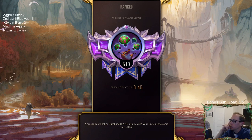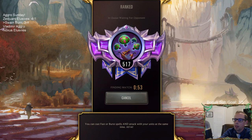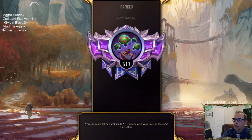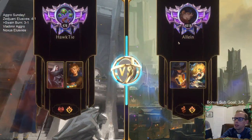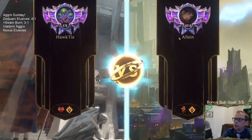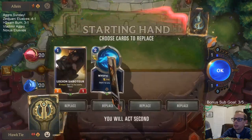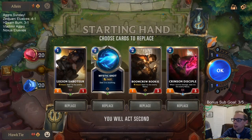I wouldn't take out a Swain for a Might, because the whole point of having Might is because of Swain. Like, if we take out a Swain I wouldn't put in a Might. Giving Swain Overwhelm and making sure it hits the opponent to get the Swain trigger — that's the strength of Might. I am 6 and 0 all time playing Heimer Fate — I have never lost with that deck before.